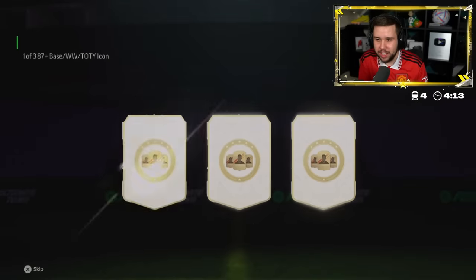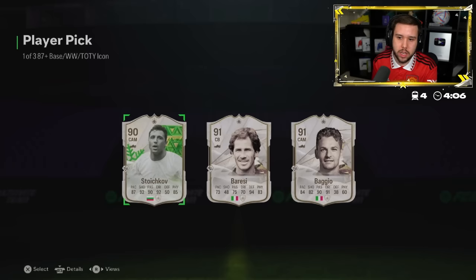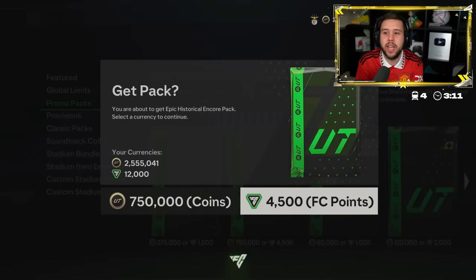We've got the main man himself next to the icon player pick. Good luck, what are we getting? Stoichkov, Baggio, Bresi. The only thing is Sunset's team is ridiculously good, so I don't think Stoichkov is going to get into the team. The colors are a little bit different on this share play, but it's all good.